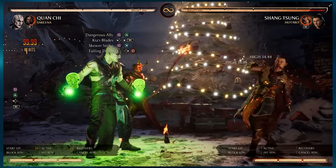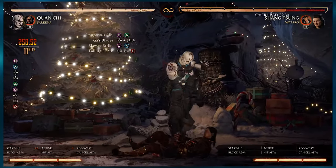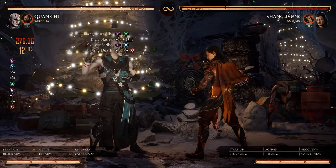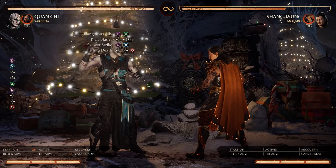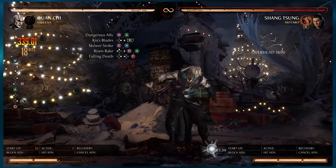If you don't want to use 2 bars, you can do a no-bar version with only one cameo meter for 27%. But if we want to maximize that, we can get 34%. Moving on with Sonya.